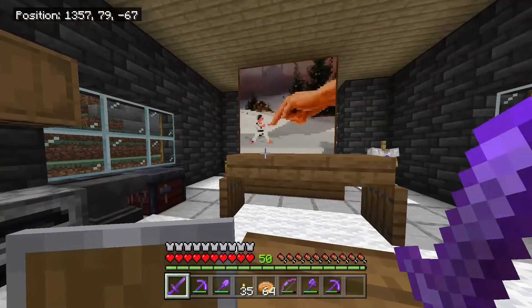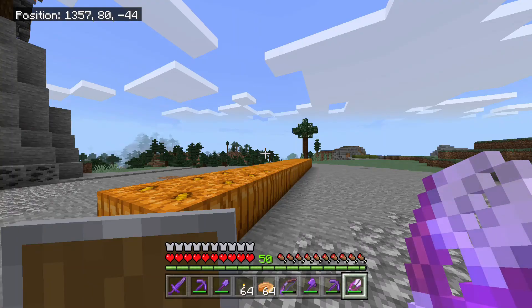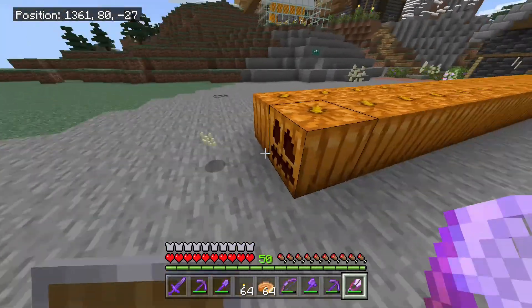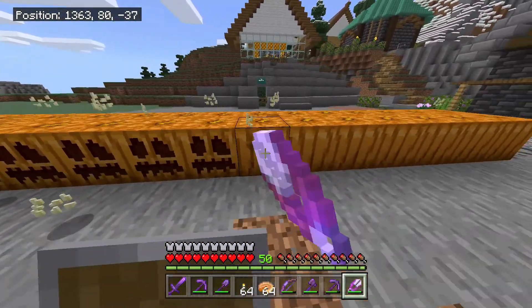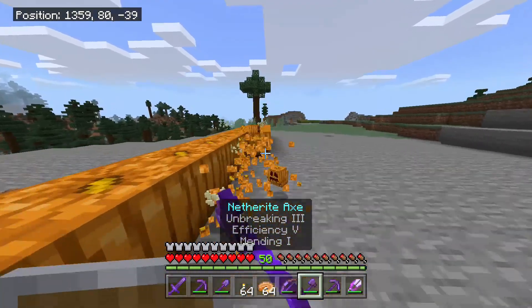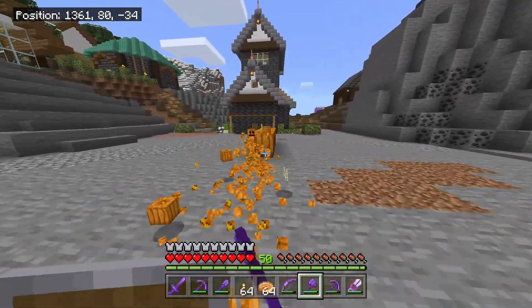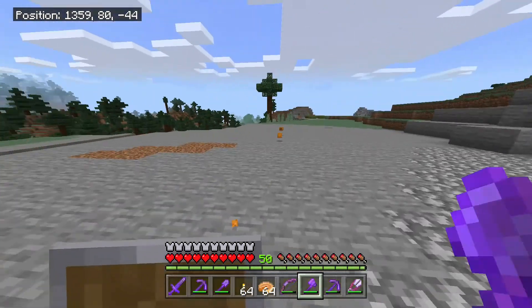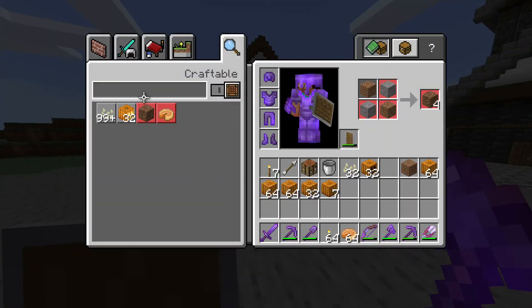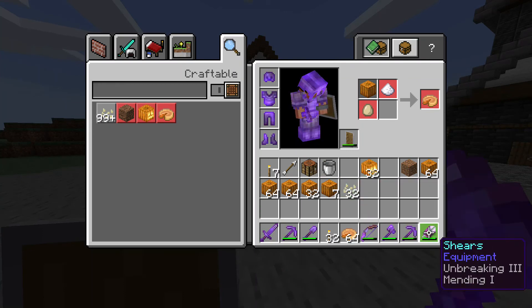Let's get a little prepped up for some decorations. We got some pumpkins, so I'm thinking we do some jack-o-lanterns. First thing we have to do is run around and carve these pumpkins, and then we can pick them up. Oh, this will be our first netherite tool that we've gotten to use. Yes, look at that axe go! Even before we had our netherite armor, we did not have netherite tools. So this is a big moment. Now we can go ahead and make those 32 jack-o-lanterns and see what we can do to help spice up the base a little bit and get it ready for the Halloween season.